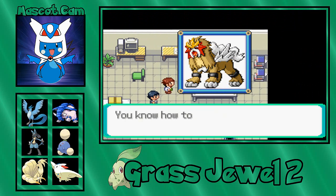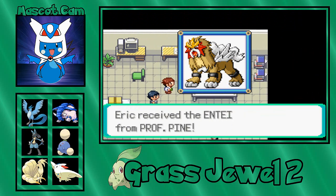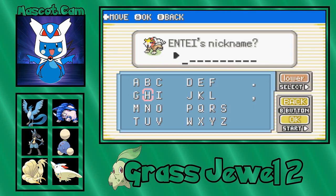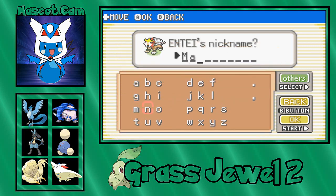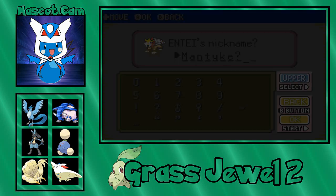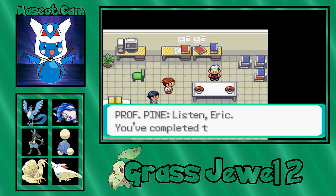You know what, I think I'm actually going to pick Entei. So with that, we receive the Entei from Professor Pine. Let's nickname it — this Entei, in this game, I believe can learn Earthquake. So I'm going to name it Manteke.